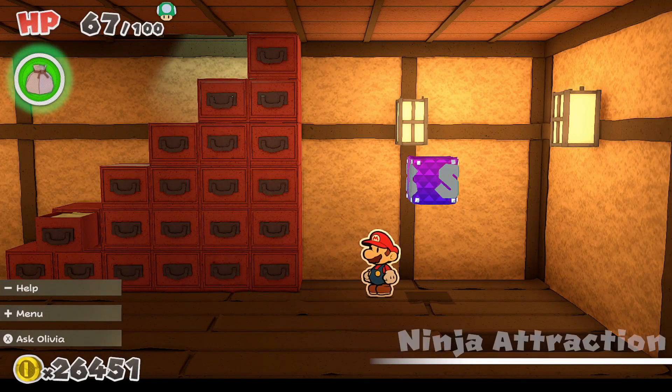Hello everybody, it's me Vito, back here for another episode of Paper Mario: The Origami King. How are y'all doing today? I'm doing good, hopefully you're doing good as well. So in the last episode, we got into the ninja attraction — or as I like to call it, the ninja dojo. We went through a few trials, we found a few toads, and we missed a treasure. So we're gonna have to go back through this; we'll find our way through eventually.